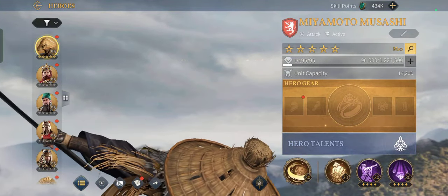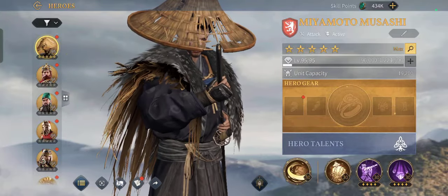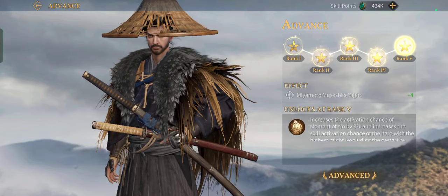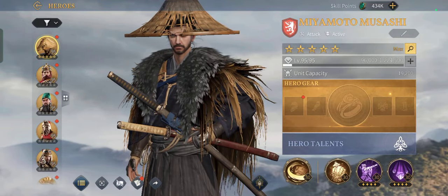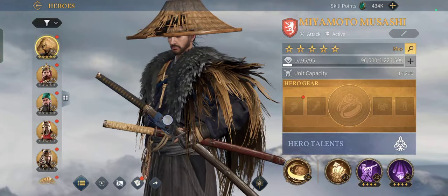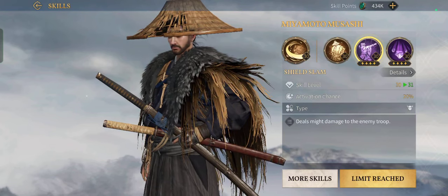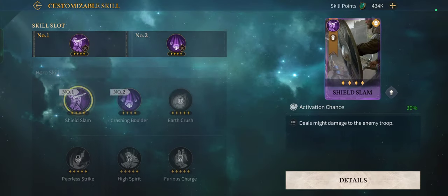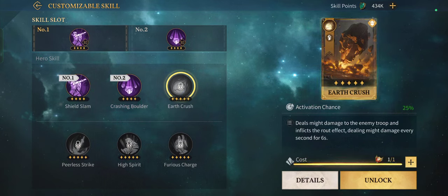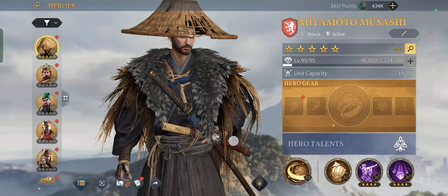We have ranks — I already maximized Miyamoto. We have levels: Miyamoto is level 95 and I believe I can reach level 100, but I have to maximize something else first. We also have skills to be leveled — these skills have different mechanics, and I believe you can unlock other skills. But I'm not going to talk about mechanics right now, just showing off the graphics.